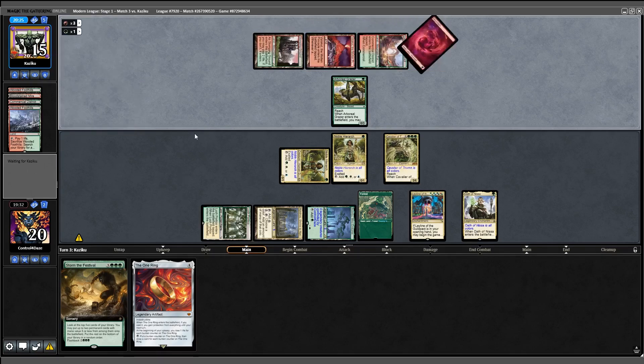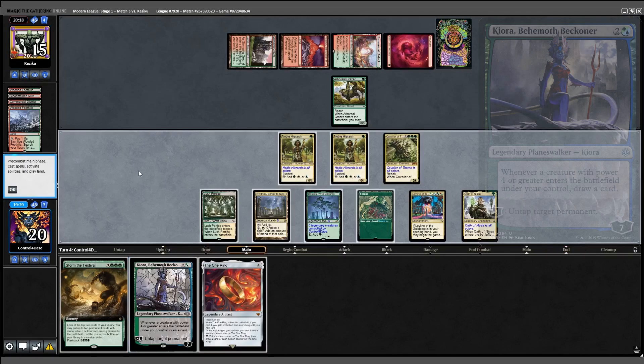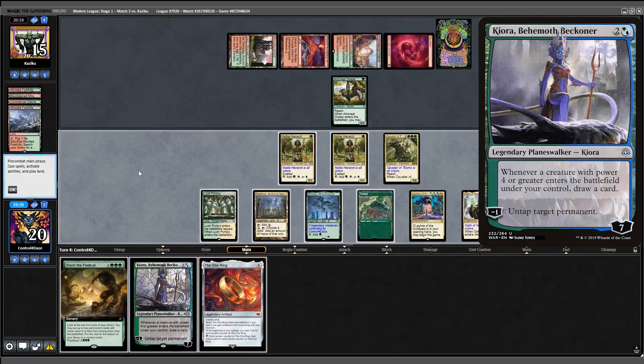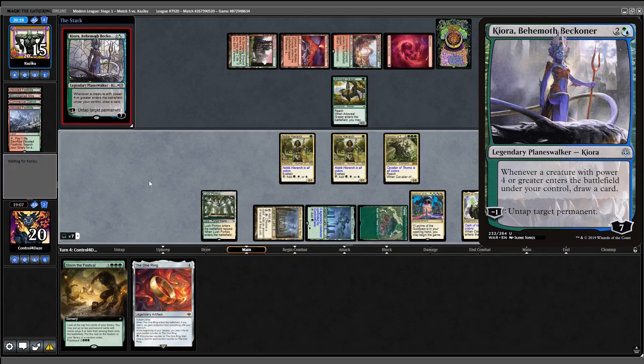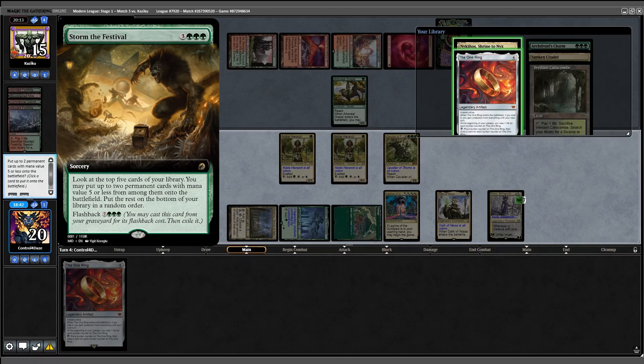A fourth land and our opponent has a 1 Ring of their own — now it's time to have some fun. I draw Kiora, which means I can untap Nykthos for even more mana. Let's start by adding 10 and casting her out, then follow up with a Storm the Festival. It reveals another Nykthos and a 1 Ring, both of which we can put directly into play.